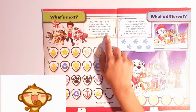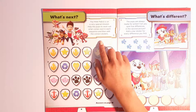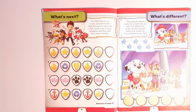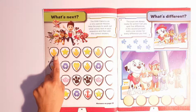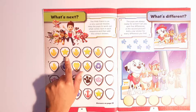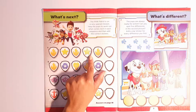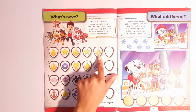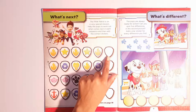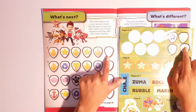The next page says the Paw Patrol is on a very special mission. Help the pups to work out what comes next in each sequence, then add blue stickers. Let's have a look at the stickers. First there's a flame for Marshall, then there's a star for Chase. Marshall, Chase, Marshall — so which one comes next? Chase! Well done.